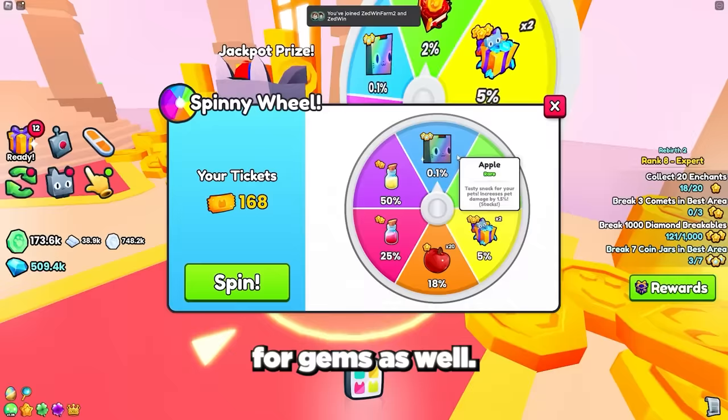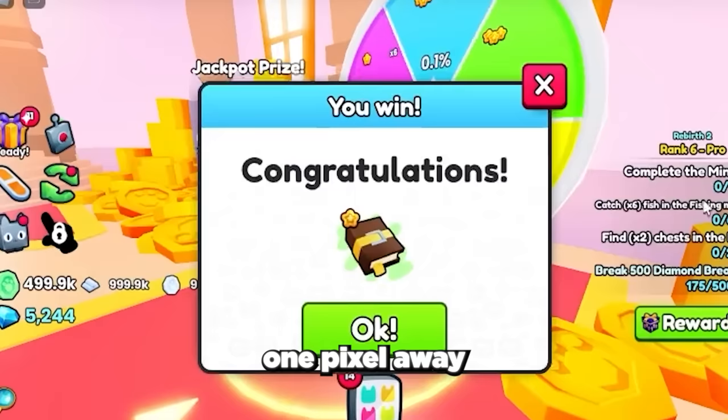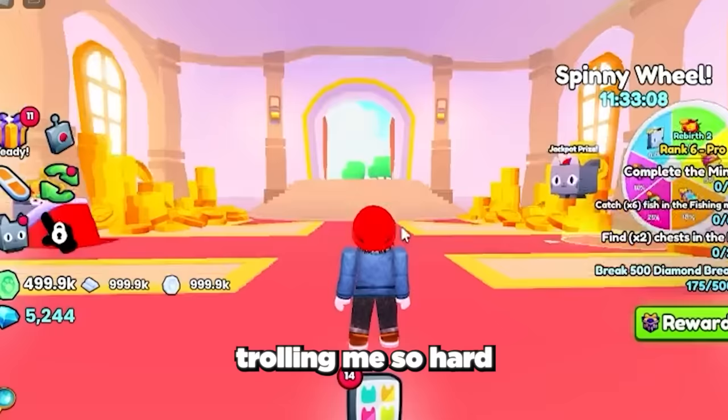We just got the option to roll for the rainbow propeller cat — please bless me with the luck this one time. I was literally 1 pixel away from getting the rainbow huge. Preston is trolling me so hard right now.